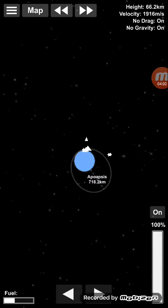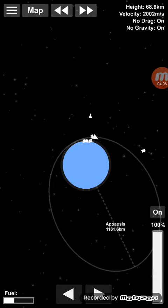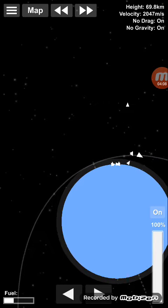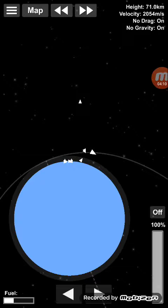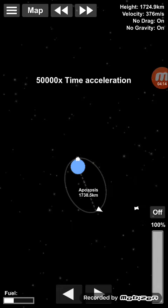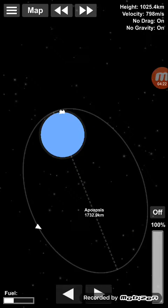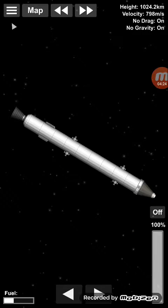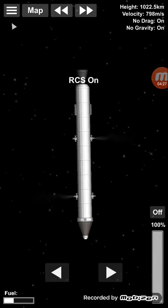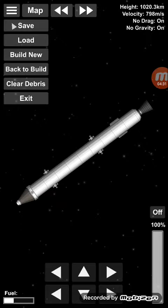As soon as this line gets out of the atmosphere, right here is good. Now speed up time. To make sure you did it right, you should have some excess fuel left. But that's how to get into orbit.